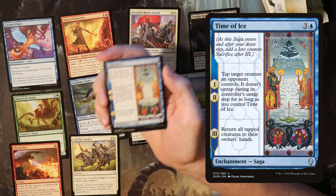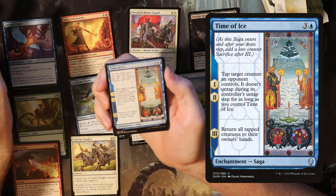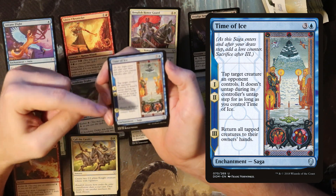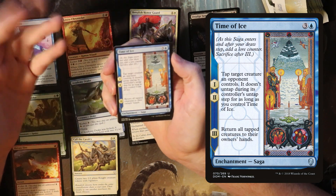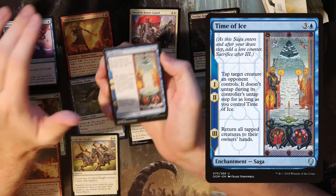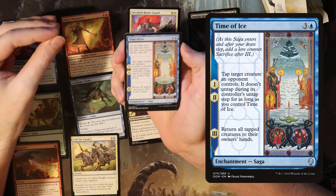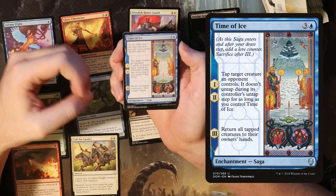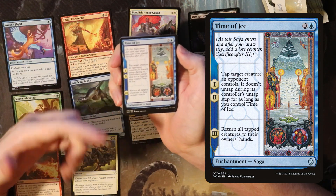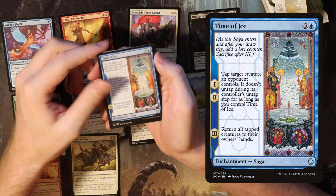We're on to the uncommons. We have Time of Ice — it's a saga where on the second chapter you get to tap a target creature an opponent controls and it doesn't untap as long as you control Time of Ice. The third chapter returns all tapped creatures to their owner's hand. This is card disadvantage because you're spending a card without gaining any lasting benefit — though that doesn't necessarily make it bad. These frost breath effects — things that tap down or bounce creatures — are called tempo effects, and they are most effective in a deck looking to close the game early. You get out a couple of creatures with some power, tap and bounce your opponent's blockers, keep hitting them every turn, and they may just not be able to recover.